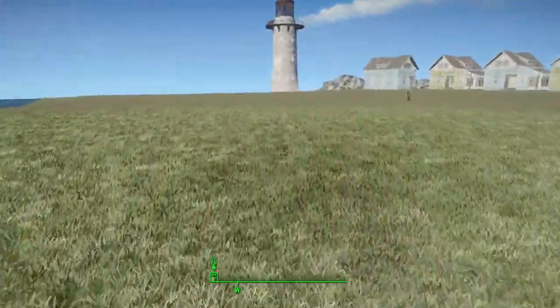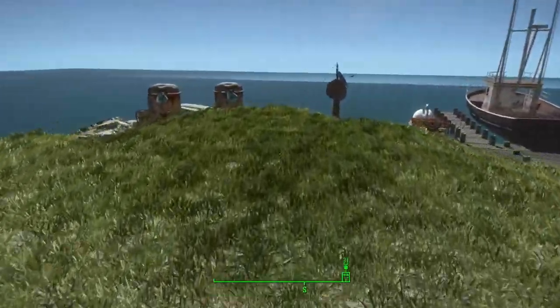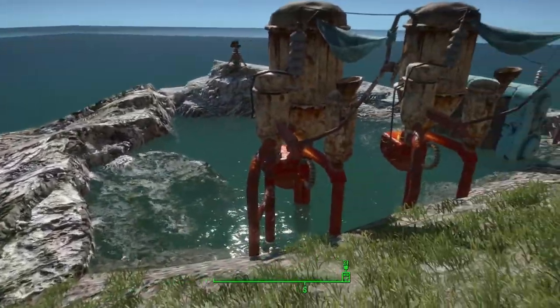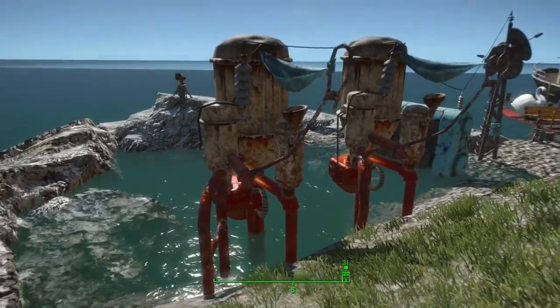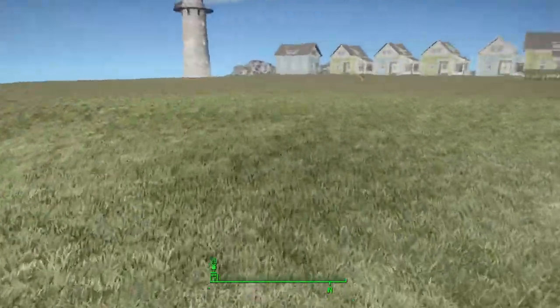I put these little stone benches in with a little fire. I am getting more proficient at the creation kit and I'm starting to be able to add more. Like, I have this little water area in here for the water purifiers with some rocks around it — just a little rock pool.